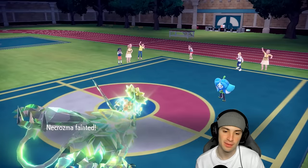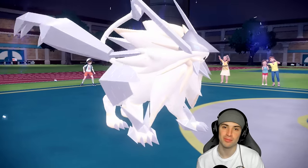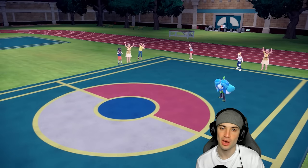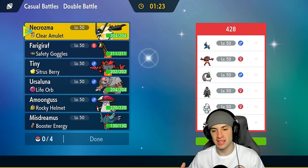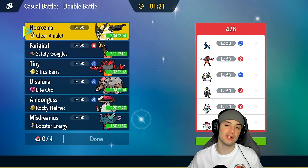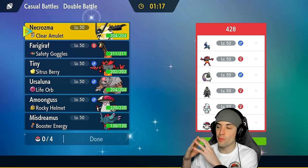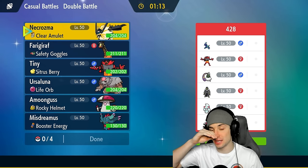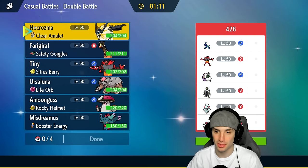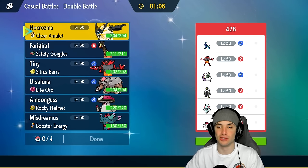I probably should have protected Ursaluna just to be safe, but I wasn't expecting to get flinched there. We go for a Photon Geyser but it's not ideal. We played so well and definitely deserved a win there, but that's how the game goes sometimes. I finally understand when they say the cookie crumbles — I don't want a crumbled cookie, I want the full cookie. So upset we lost that match, but we'll move on.